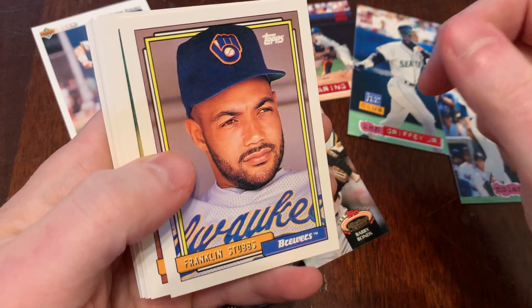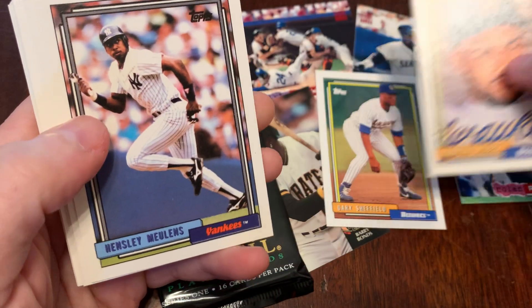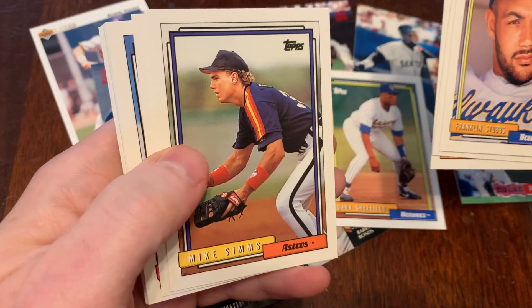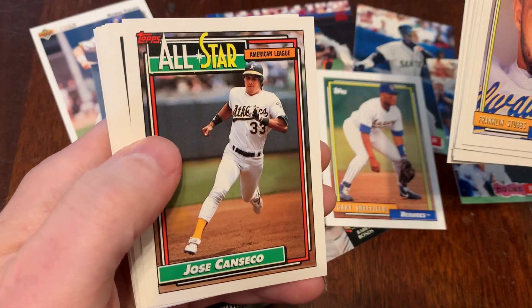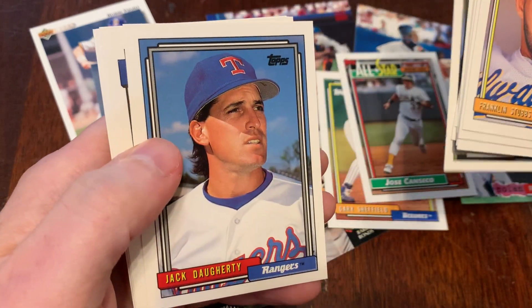We've got Franklin Stubbs, looking good with his beard. Gary Sheffield, nice. Hensley Mullins. Storm Davis. Mike Sims. Wally Whitehurst. Derek Bell. Bob Welch. Jose Canseco All-Star. Don Paul. Jack Doherty.